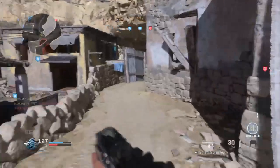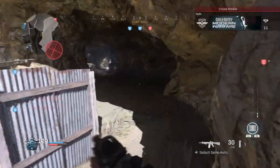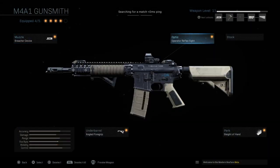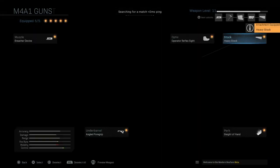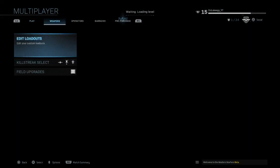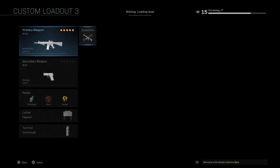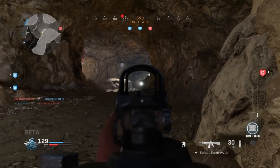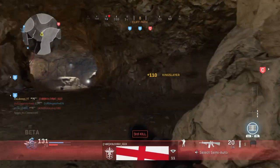This weapon is very very good so I definitely recommend using this class. You guys will absolutely shred with it. Here it is on screen — I have stock, I have Sleight of Hand which is the perk category for attachments, which is pretty cool. In this game you actually get an attachment slot for perks on your weapon. I also have a grip and a reflex sight, and the Breacher Device as the muzzle attachment.